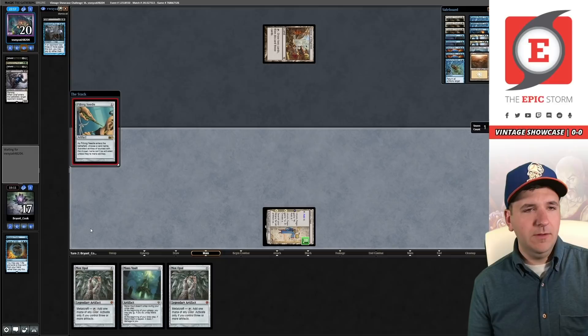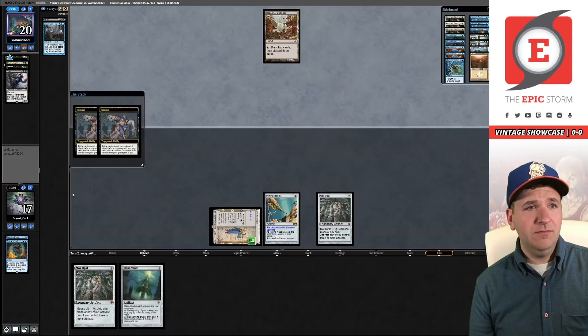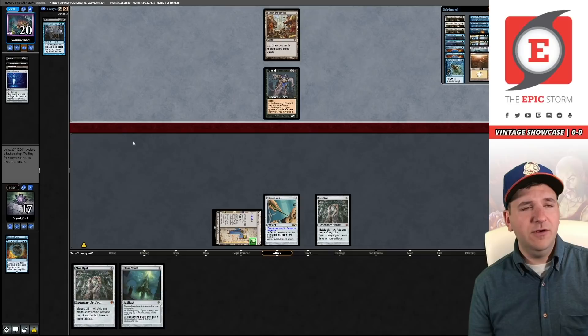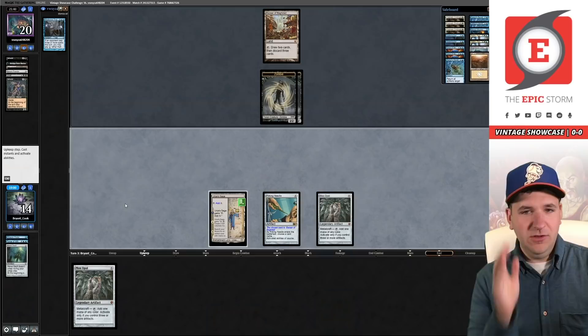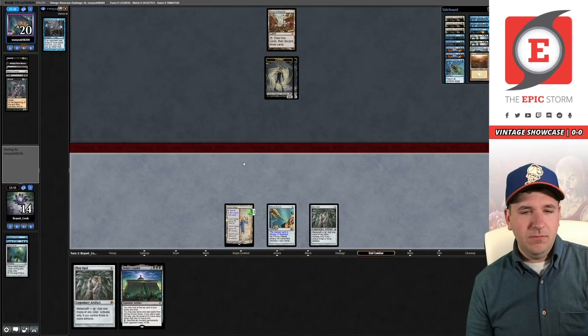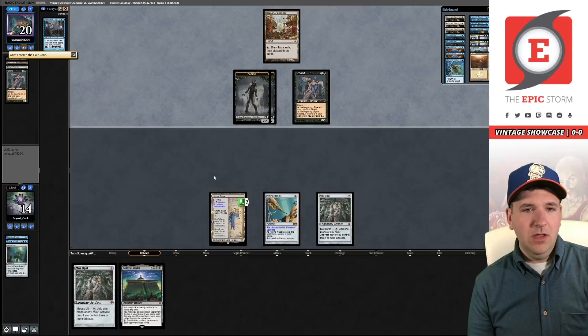I'm going to play Opal now, trying to do my best to beat Trap. They're going to keep Shell as a dredger. They could grief us right here and take our Mana Vault — and that's what they're going to do. This is not looking good. Next turn I can tap Urza's Saga — I could tap Saga for mana, go get Lotus, play Citadel. We're at seven life and need to beat a Trap. Is Sphinx better here? I could get Tormods Crypt, play Opal.